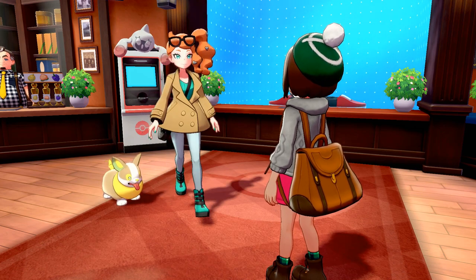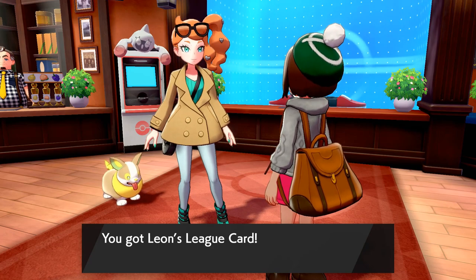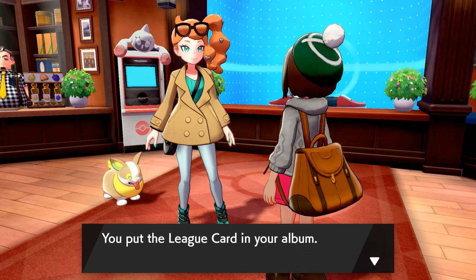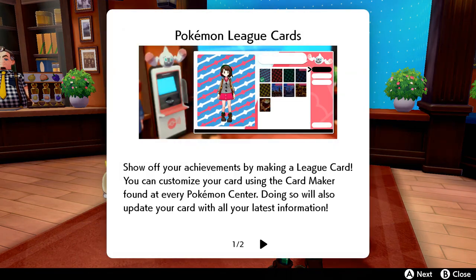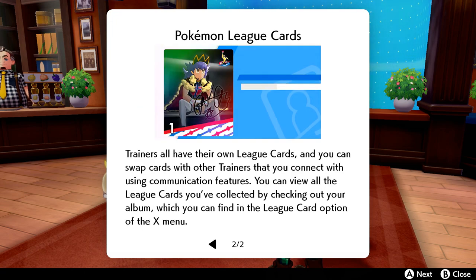Here's a sample for you. Oh, this is Leon's League card! Wait, do you get League cards that you could actually collect, just like some people used to have baseball cards? You do! Show off your achievements by making a League card — you can customize it using the card maker found at every Pokemon Center. Trainers all have their own League cards and you can swap cards with others using the communication feature. You can view all the League cards you've collected by checking out your album. That's so much fun!